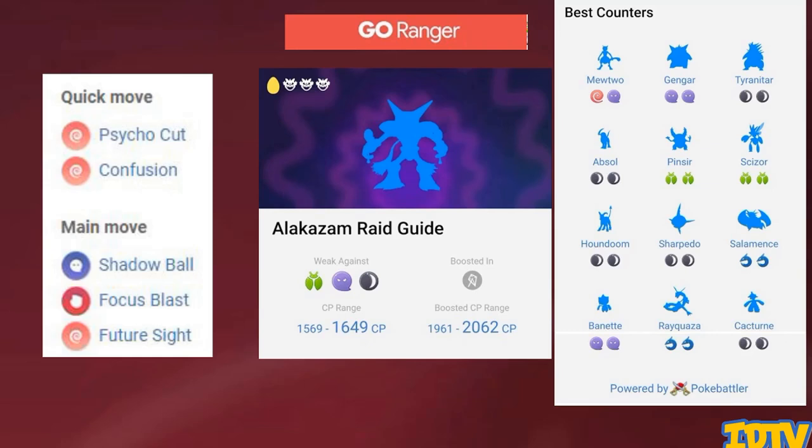Gengar is in there for your glass cannon DPS damage. Hex Shadow Ball is a great moveset, and if you've got the legacy Shadow Claw Shadow Ball, even better. If you're still looking to fill out the team, either stick in an Absol or Houndoom with an all-dark moveset, Banette with Shadow Claw Shadow Ball, or failing that, look at the weather.